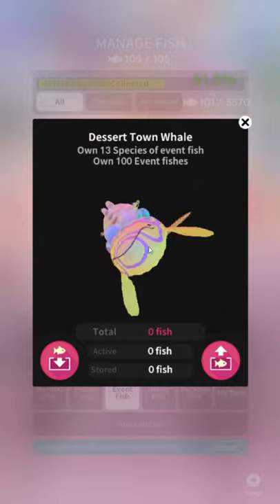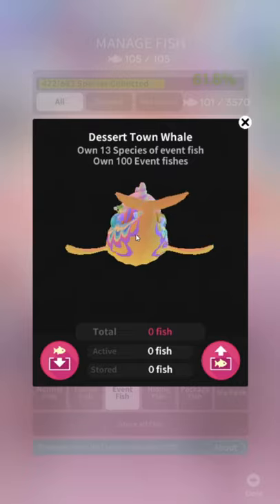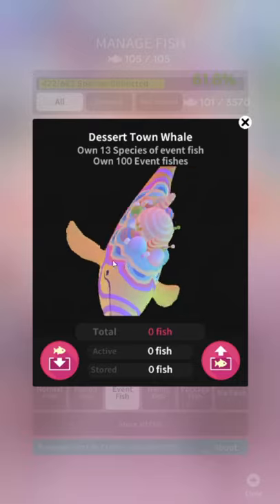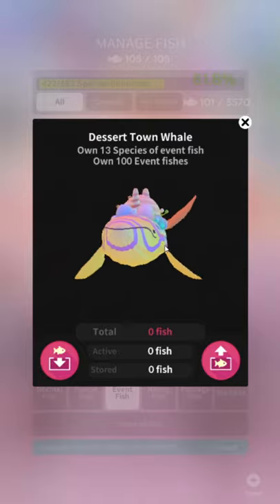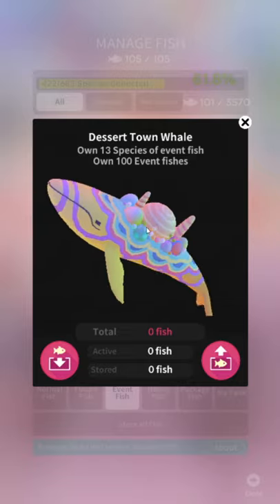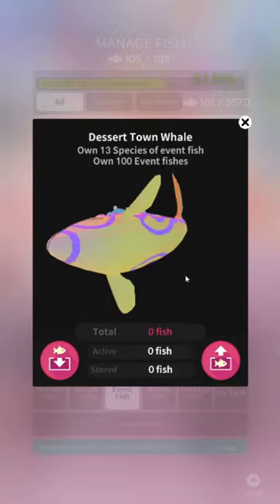Dessert Town Whale — wait, dessert! I'm sorry, it looks kind of like a dessert. He's orange, looks like some Arabian domes and stuff. My brain was just like, desert town. But it's dessert. It doesn't look like desserts at all — it looks more like a desert town whale than a dessert town whale. 5 out of 10.